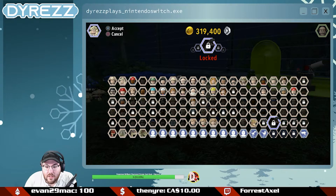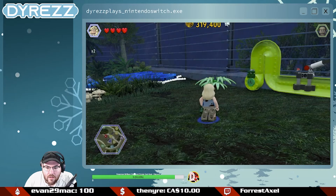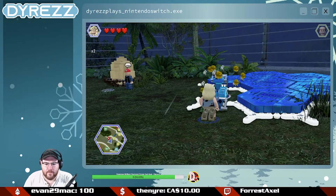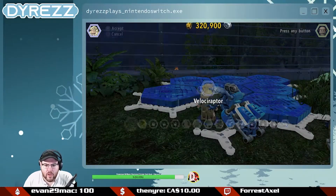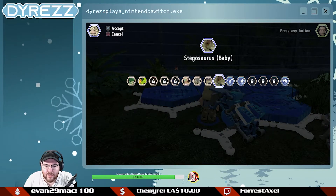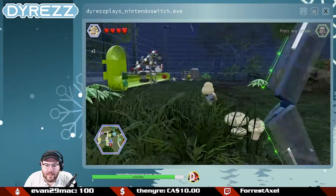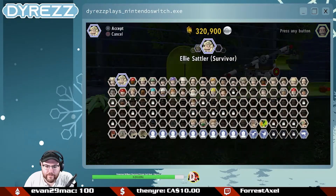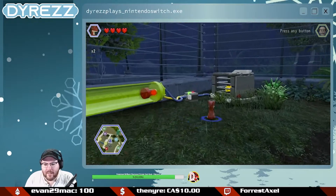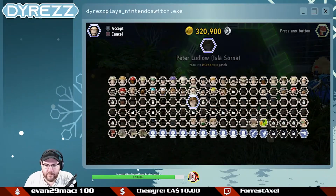I thought we had a Compie. Gallimimus. I guess I'm building the platform first real quick. Unless the Velociraptor baby is going to be small enough — I don't think it will be, but it might. Nope, not small enough. And apparently I don't have a Compie, so I can't do that one either. So let's jump to Pachycephalosaurus.